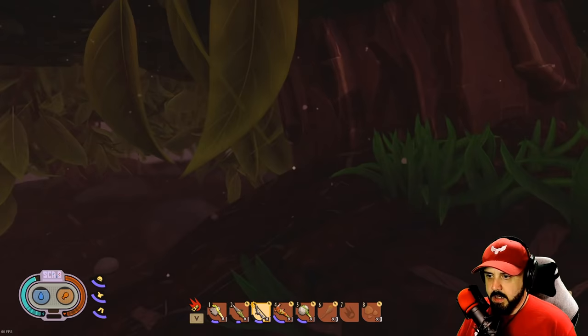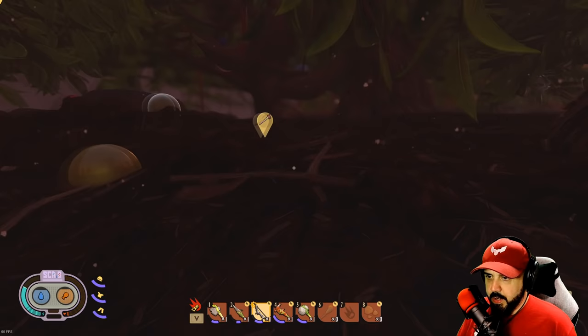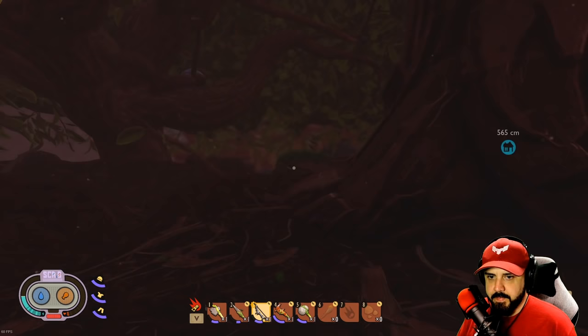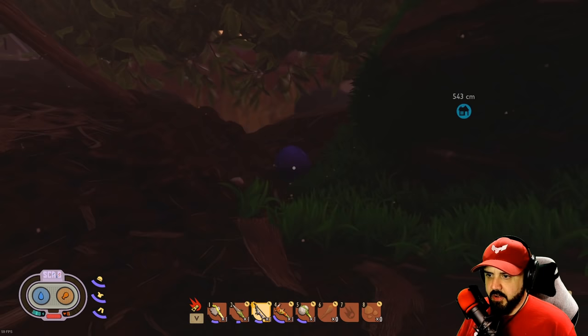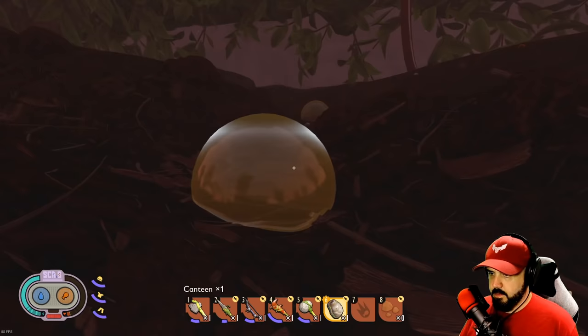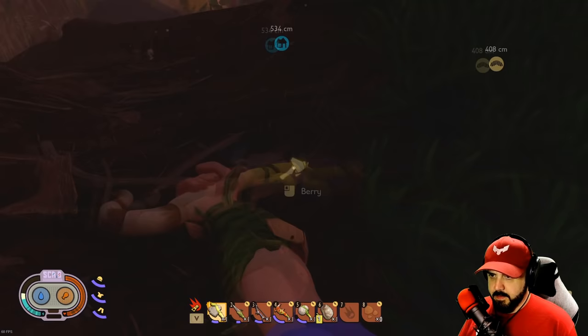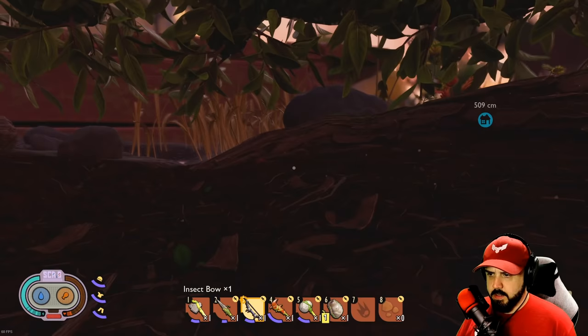There's a ladybug over here — let's get a drink. God, there are so many spiders. I think the sun's going down again. He's got a blueberry — we want to take those blueberries home. I don't have a torch. I'm gonna take some of this stuff with me — take another blueberry. Three blueberry chunks — I can't believe how powerful that bow is.